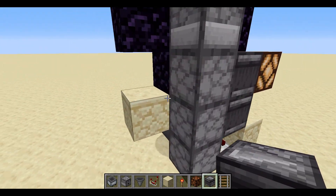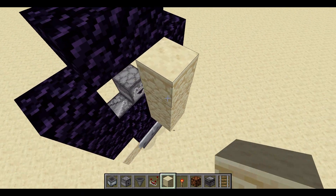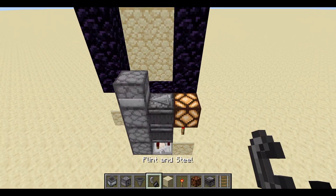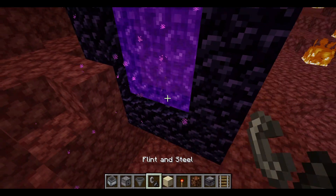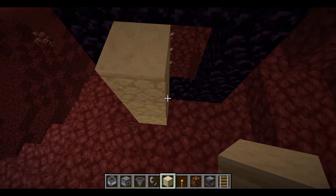So now this is your chunk loader, the first part of it. I'm going to place some blocks up here — it just saves a bit of time. Now get your flint and steel, light the portal, and go through to the other side. To stop this portal from getting a bit annoying, just break it for now — you're going to re-light it in a minute.